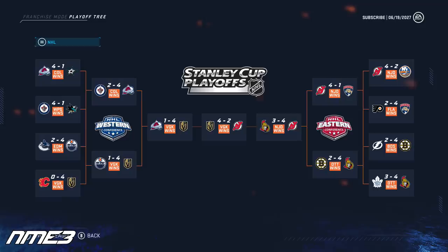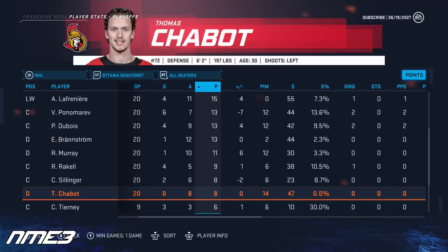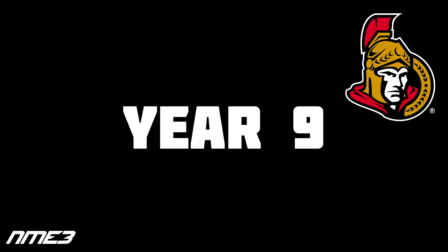In year 8 the Ottawa Senators finished 10th in the league and made the Stanley Cup playoffs for the second straight year. The postseason was much better, knocking off Toronto and Boston but losing to the New Jersey Devils in Game 7 of the Eastern Conference Finals. Thomas Chabot's regular season saw him score 15 goals and 54 assists for 69 points and was a plus 24. In the playoffs he appeared in 20 games and put up 8 assists. Chabot also took home the Norris Trophy this year, though he decreases in overall back down to a 92.